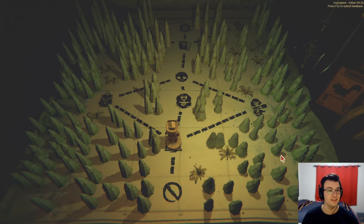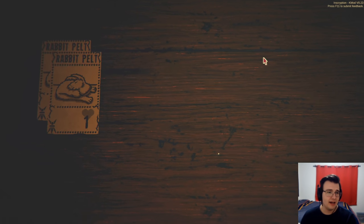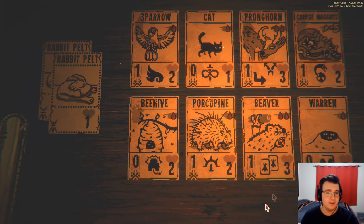And then two more random cards. So this is gonna be very tight. Let's see — my pelts are clean. I got some sacrifice up ahead. I've got some interesting options, but the cat and the warren kind of help out my deck in that they let me get to the moosebuck faster.